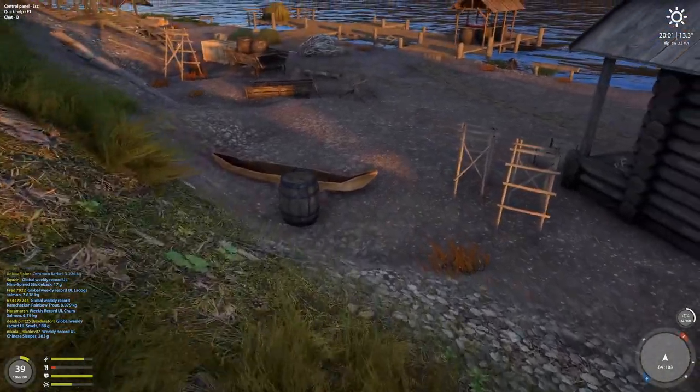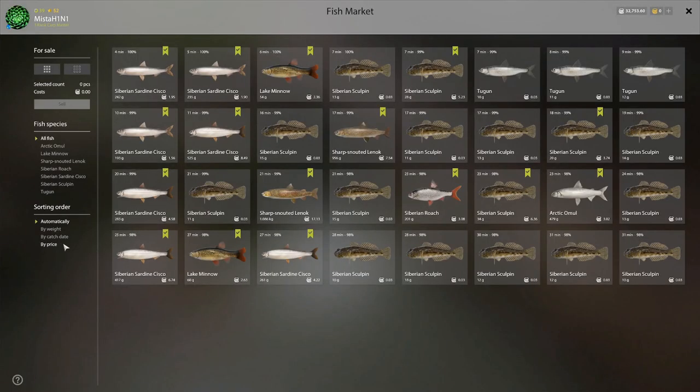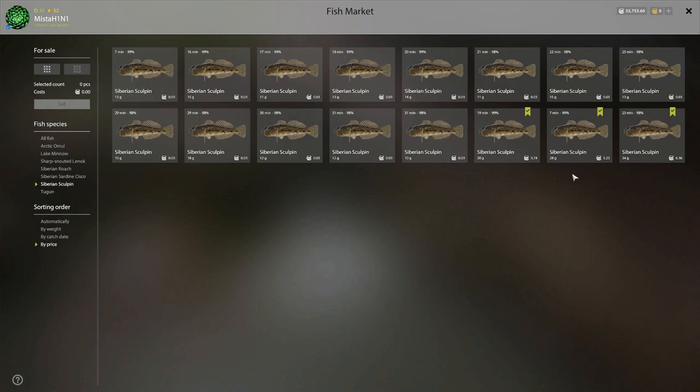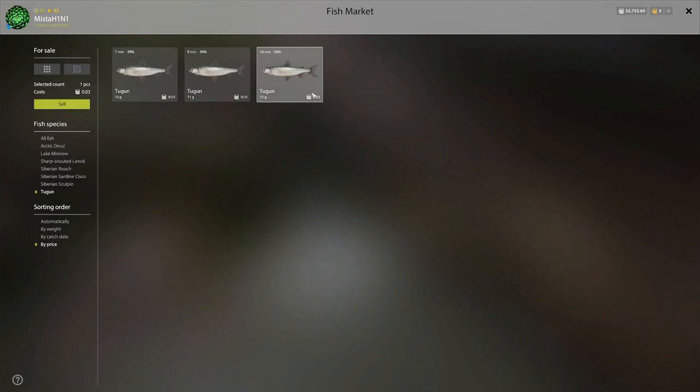I spent half an hour here — unfortunately I didn't have time for a full hour. But it was really good. For the ciscos, I only kept the marker ones, so you can probably double this if you kept non-markers. For the skull pins we have a boatload in half an hour — three markers: 20, 28, and 34 grams. We also got arctic omel, minnow, siberian roach, and three tugans — one on spin and two on bottom, all non-markers so bycatch.